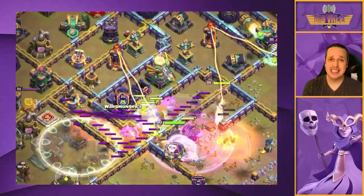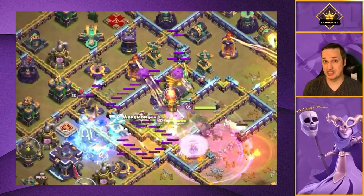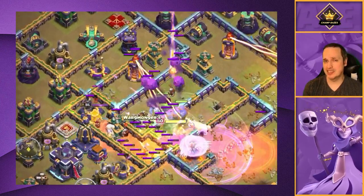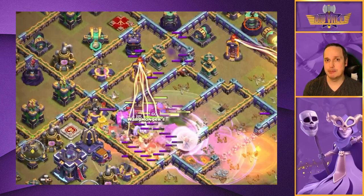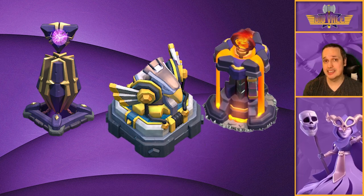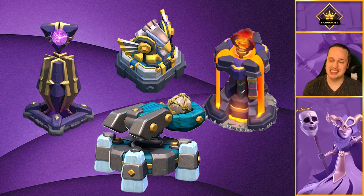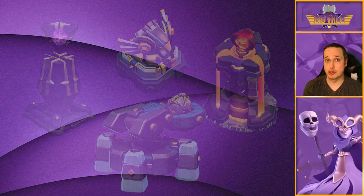The defenses can hurt your attack - all of them have their own specific job to do. But the ones that stand out as the key ones to be mindful of are Monolith, Single Infernos, Eagle Artillery, and Scatter Shots. Everything else is not going to kill an attack dead or stop your attack from moving through.